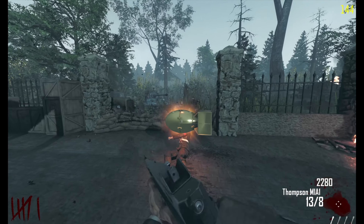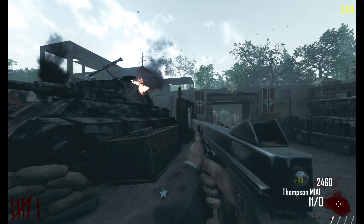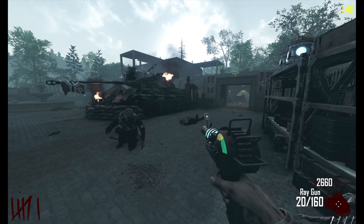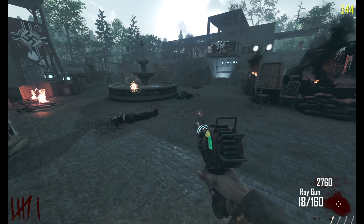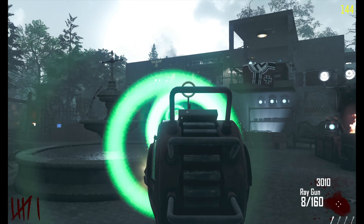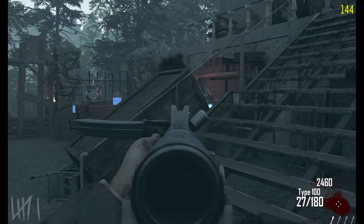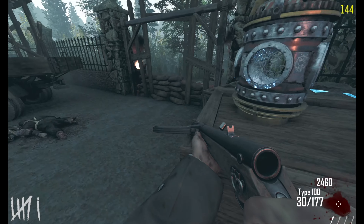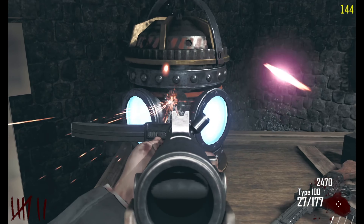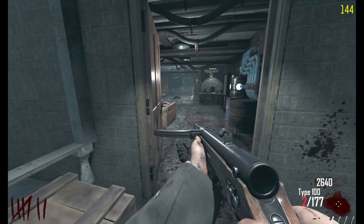It said there are shootable radios in this map, which I assume is kind of like a little Easter egg. And I also assume it has something to do with the Inglorious Bastards reference, so that would be cool to see — I just cannot find it. Let's see how this ray gun is. Pretty solid on round 6, as you would expect. Let's get another gun and see what we're working with. Type 100 — nice. So it's basically World War weapons but updated to the newer game.